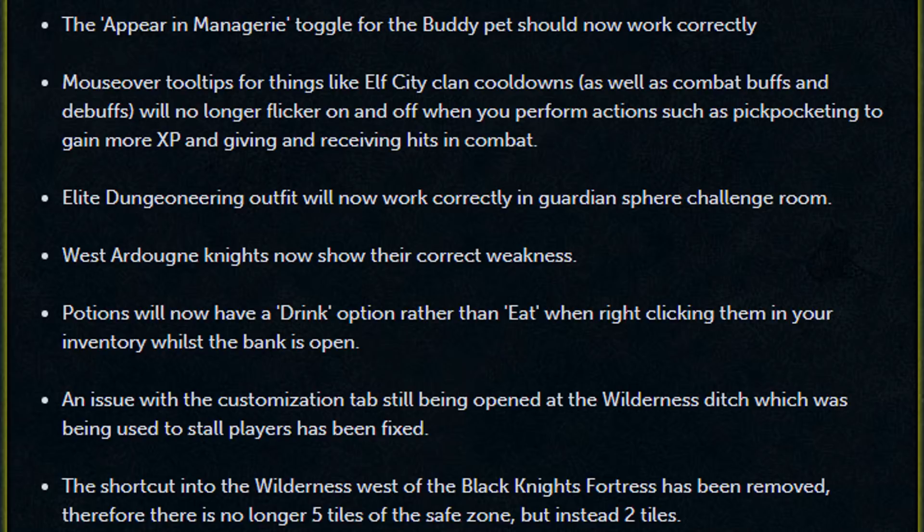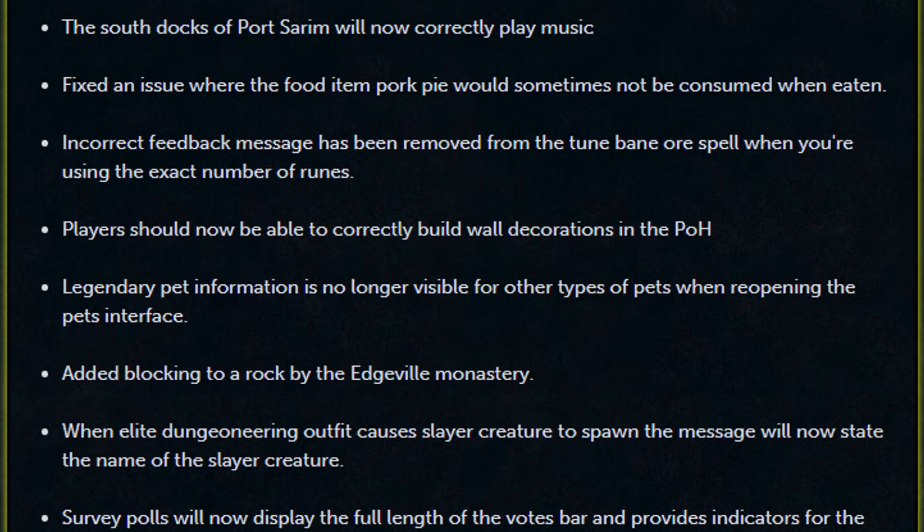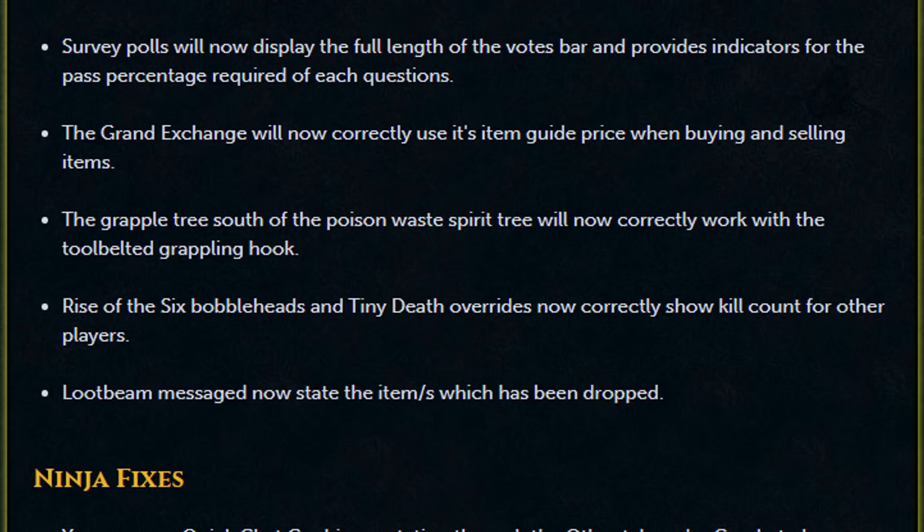The shortcut into the Wilderness west of the Black Knights Fortress has been removed — therefore there is no longer 5 tiles of safe zone but instead 2. The South Docks of Port Sirem now correctly play music. Fixed an issue where the food item Pork Pie would sometimes not be consumed when eaten. Incorrect feedback message has been removed from the Tune, Bane, or Spell when you're using the exact number of runes. Players should now be able to correctly build wall decorations in their own house. Legendary pet information is no longer visible for other types of pets when reopening the pet's interface. Added blocking to a rock in the Edgeville Monastery. When the Elite Dungeoneering Outfit causes a Slayer Creature to spawn, the message will now state the name of the Slayer Creature. Survey polls will now display the full length of the votes bar and provide indicators for the pass percentage requirement for each question. The Grand Exchange now correctly uses its item price guide when buying and selling items.